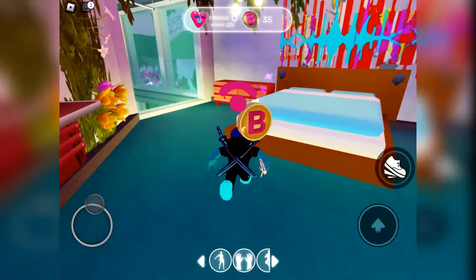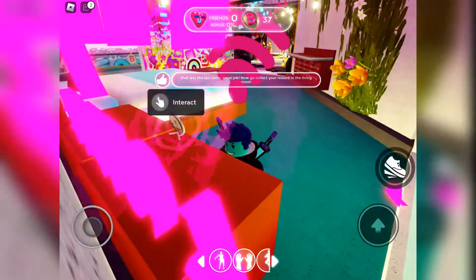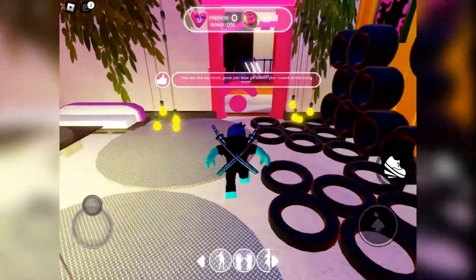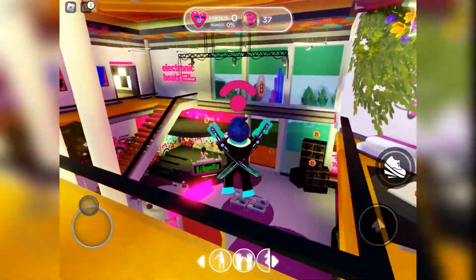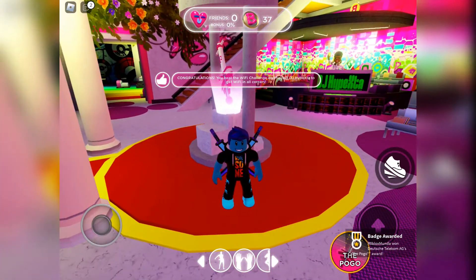The eighth and final router is in the bedroom on the left hand side. Once you've got all eight routers set up, head back downstairs to the DJ and towards the Pogo. Once you go near, you will get the badge.